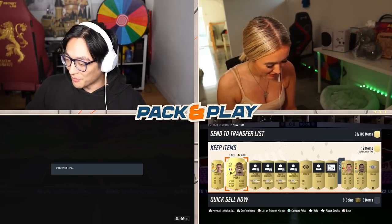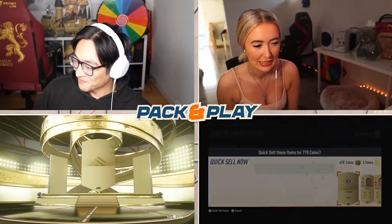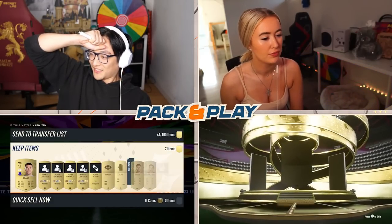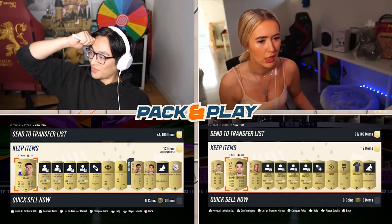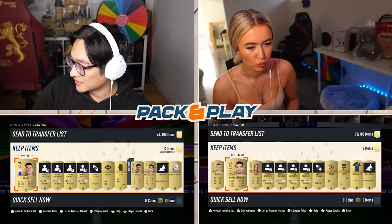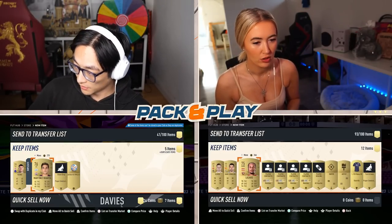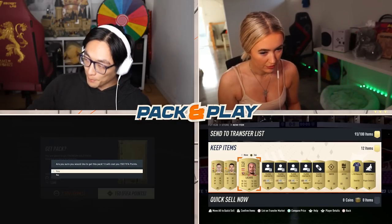Oh, I hate 7.5k packs. Back-to-back non-rares. The girls get the luck — EA sexist confirmed! I don't know what I want to take here. I've got two Premier League centre-backs but they both suck. I'm gonna take Michael Keane because he's English — that means I can maybe get more chem down the line. Also Davies plays for Tottenham. I've got a really rubbish pack here.